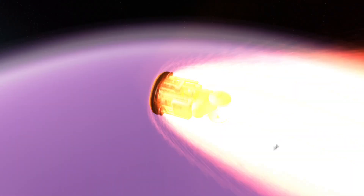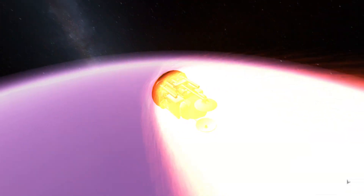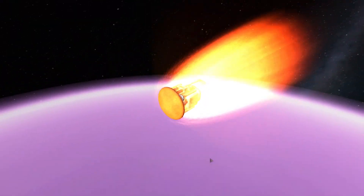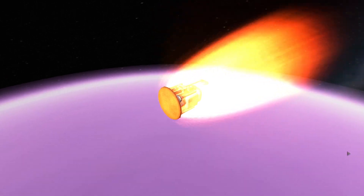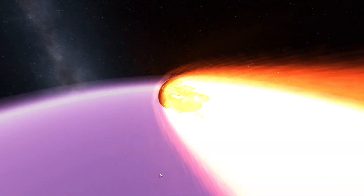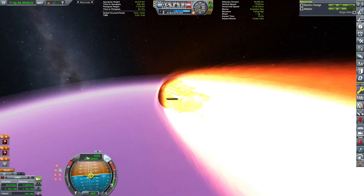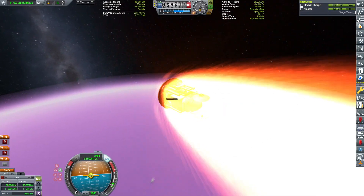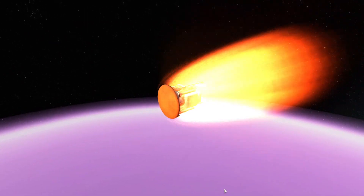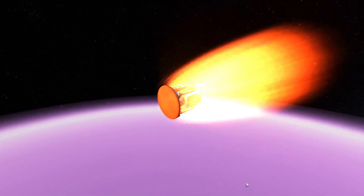I cannot imagine what that heat shield is going through, but it must be brutal, because Eve's atmosphere is much thicker than Kerbin's or Duna's — it is the thickest atmosphere in the game. It looks like it's going reliably, and I just hope I packed a sufficient amount of ablator to withstand the heats of re-entry. It's a race between the ablator consumption and the orbital velocity. I just hope the orbital velocity is consumed first, rather than the ablator — because if that happens, you know what happens: Boom!